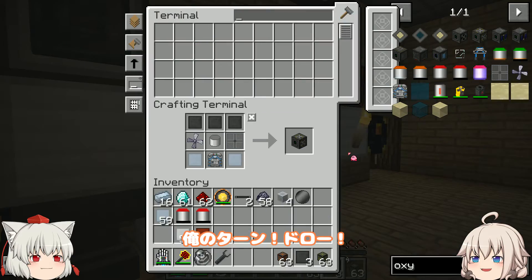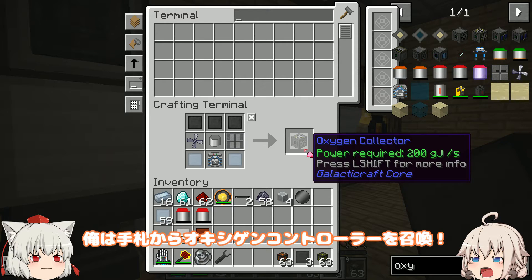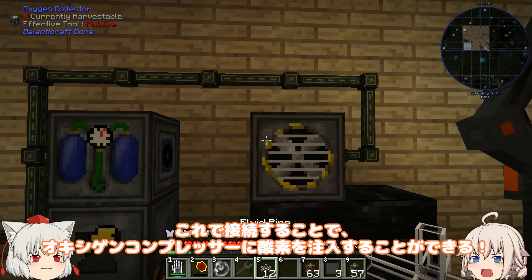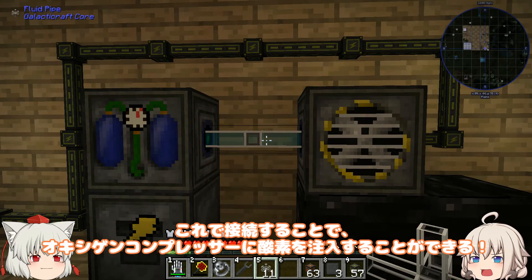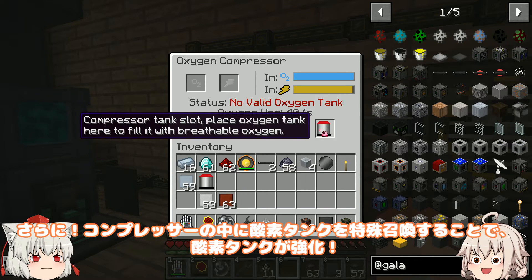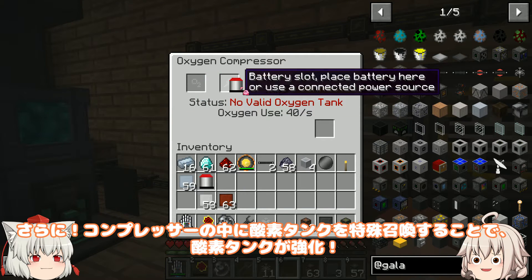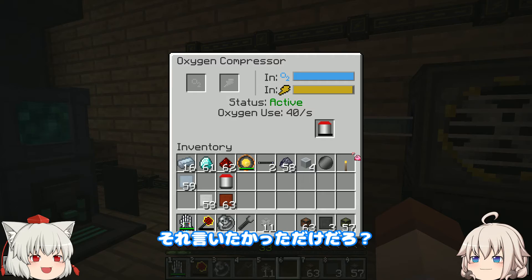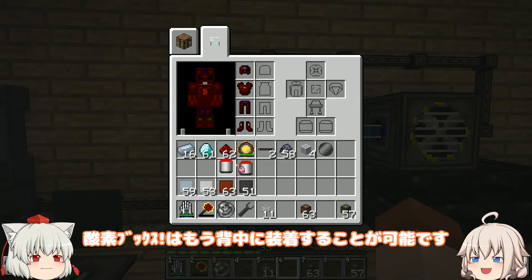この機械で、酸素ボンベに酸素を注入できるそうです。俺のターン、ドロー。俺は手札からオキシゲンコントローラーを召喚。さらに導管を召喚。これで接続することで、オキシゲンコンプレッサーに酸素を注入することができる。さらに、コンプレッサーの中に酸素タンクを特殊召喚することで、酸素タンクが強化。それ言いたかっただけだろ。あら、バレちゃいました？酸素ボンベはもう背中に装着することが可能です。